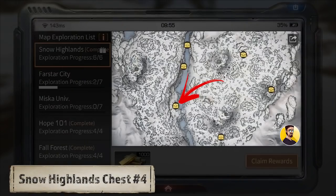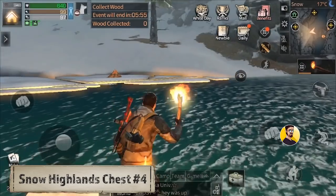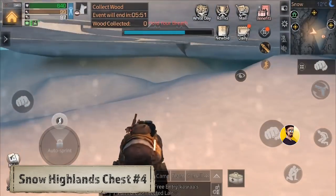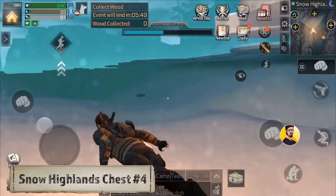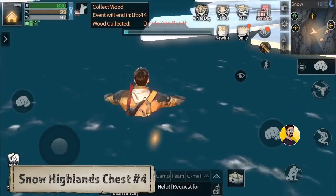Chest number 4: This chest is located at the ice floes in the middle of the map. It is either located on the ice floes or in the river underneath the ice floes. So if you can't find it right away just search for it — it should be somewhere there.